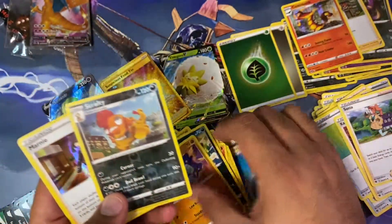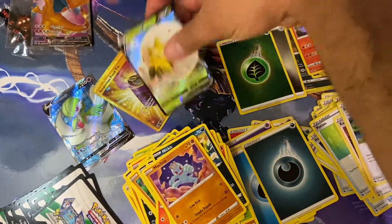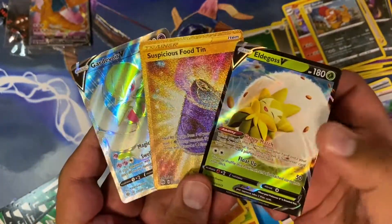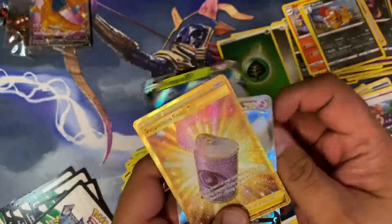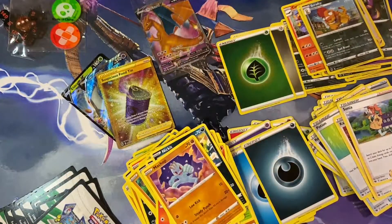I pulled a holo Marnie — so there we go. The cool kids, and our beautiful Charizard. Let me know guys what you think about this in the comments. Take care and I'll see you next time, bye bye for now.